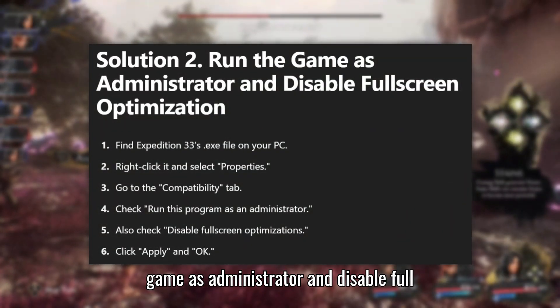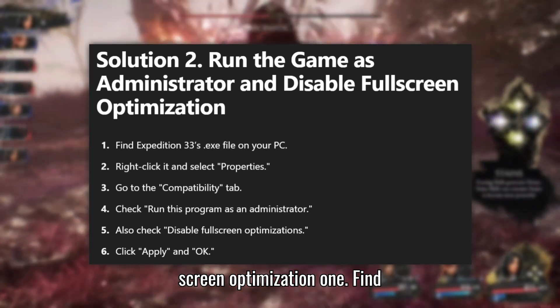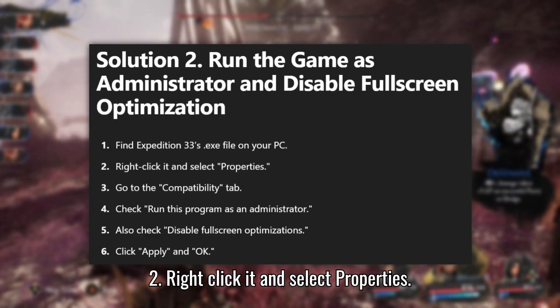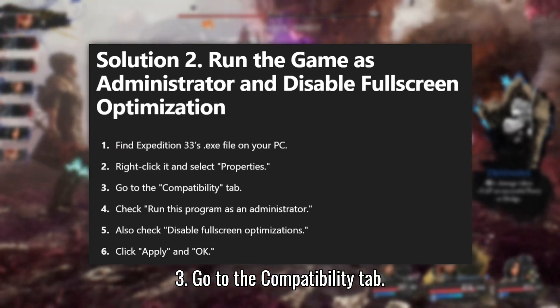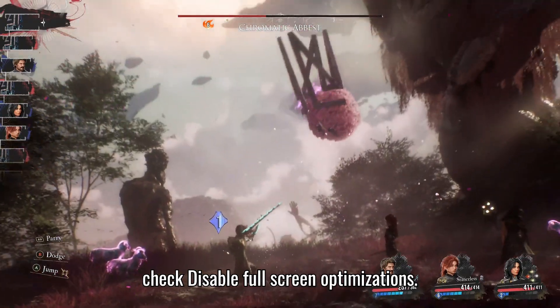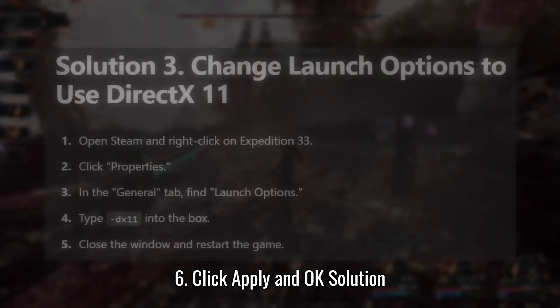Solution 2: Run the game as Administrator and disable Fullscreen Optimization. Find Expedition 33's .exe file on your PC. Right-click it and select Properties. Go to the Compatibility tab. Check 'Run this program as an Administrator'. Also check 'Disable Fullscreen Optimizations'. Click Apply and OK.